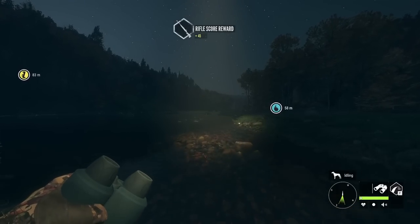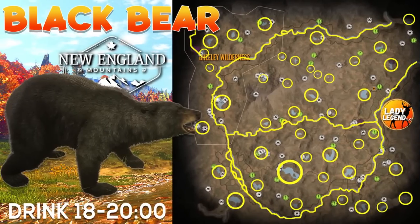Let's have a look at the hotspot map. Black Bear drink zones can be found on literally any water source on the entire map, so every source of water needs to be checked to find all your drink zones for Black Bears.